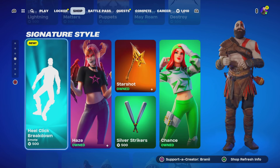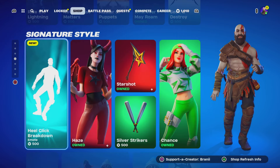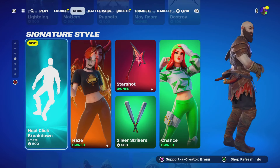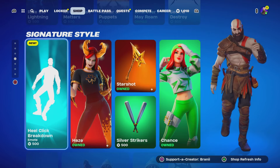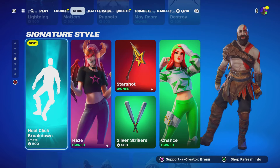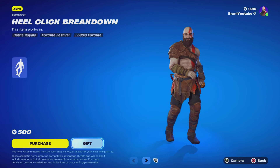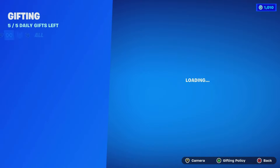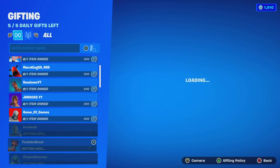Alright guys, welcome back to another Fortnite video here on the channel. Real quickly before we get started — you guys know here on this channel we gift our subscribers, and we actually show proof all the time. So we're going to go ahead and gift the new Heel Click Breakdown emote from the Fortnite item shop. This is how you guys get this emote for free — by me. So make sure you guys are adding me.